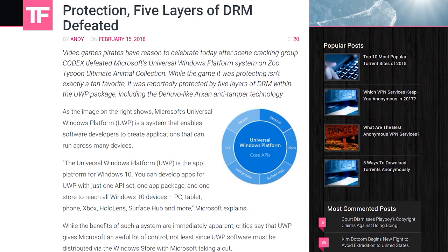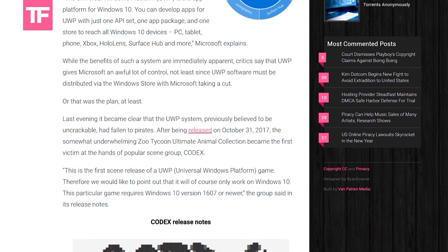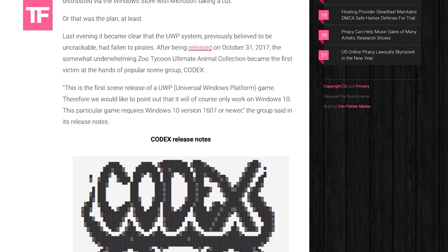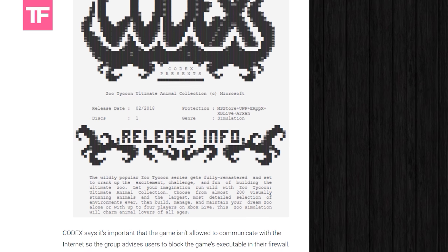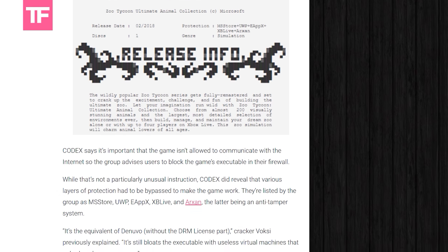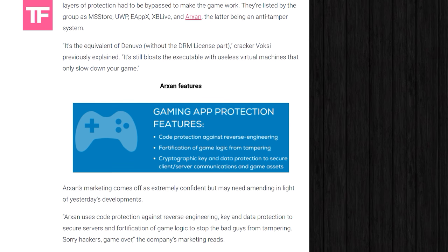Pirates have cracked Microsoft's Universal Windows Platform protection. PC gamers will be familiar with UWP as the way Microsoft packages and distributes its first-party games exclusively through the Windows Store, which is almost universally hated by gamers and one of the key reasons we avoid benchmarking UWP games. The crack started with Zoo Tycoon Ultimate Animal Collection, which was protected by five layers of DRM including ArcSan Anti-Tamper, the Microsoft Store, UWP systems, and Xbox Live. It's not clear whether all UWP games can now be cracked, but once one is cracked it usually means the floodgates open. We don't advocate for piracy — please buy games and support developers.